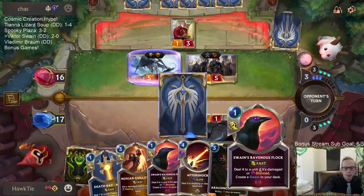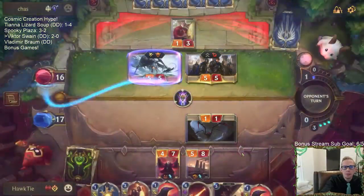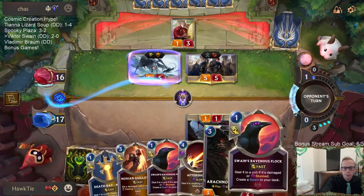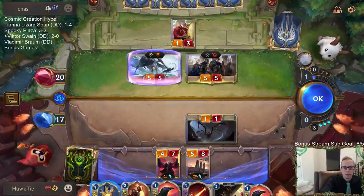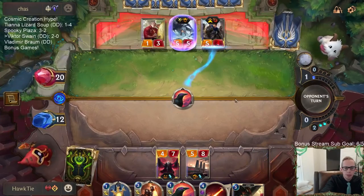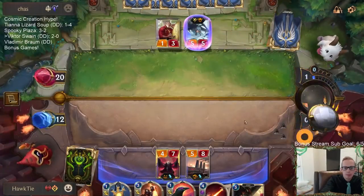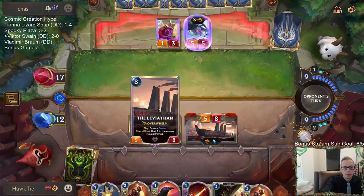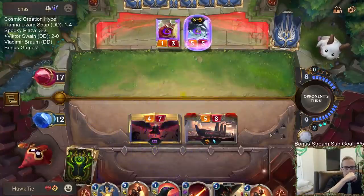They obviously know about the Swain and Ravenous Flock in hand. They could have used that to heal their Garen in response to a Ravenous Flock - which is my very obvious play that I'm about to do. I'll put a Swain back in the deck. I'll do 12. That just saves them three life - that's not really that much, but it's three life.